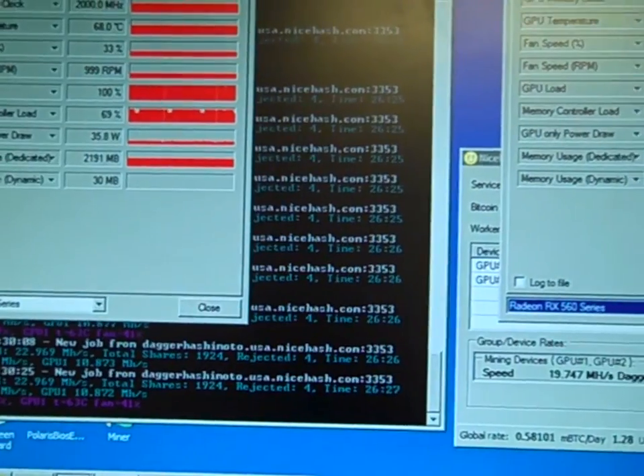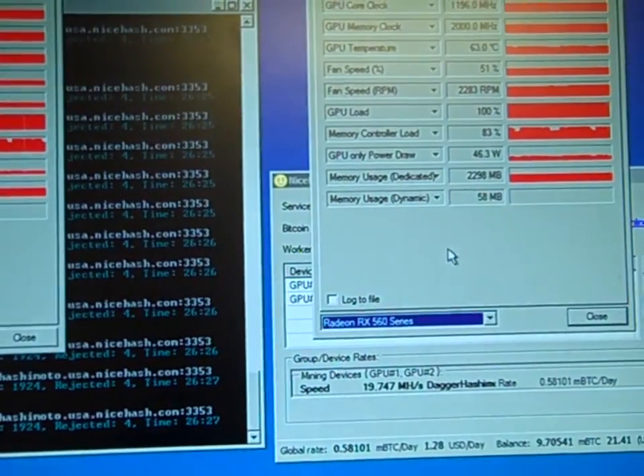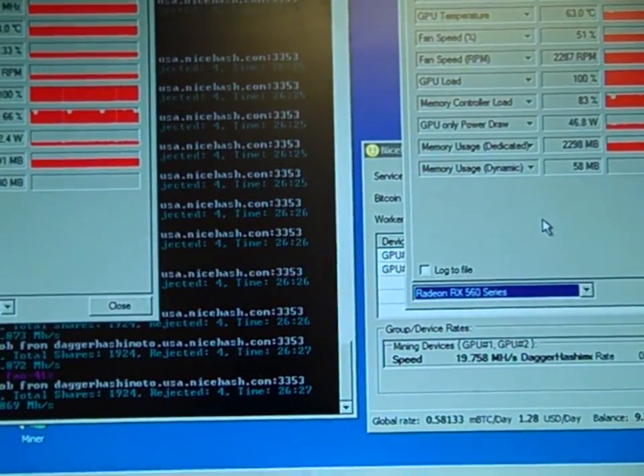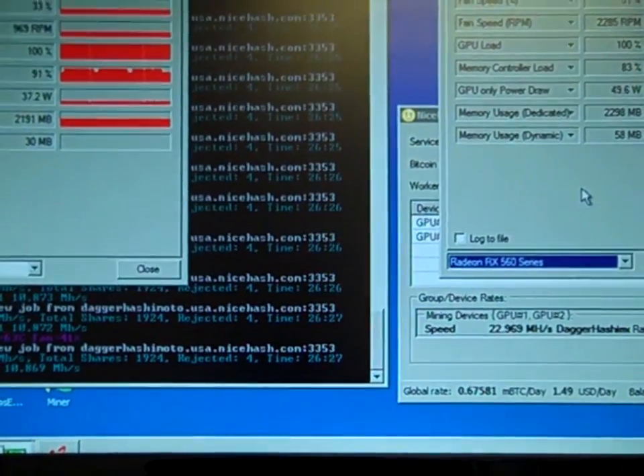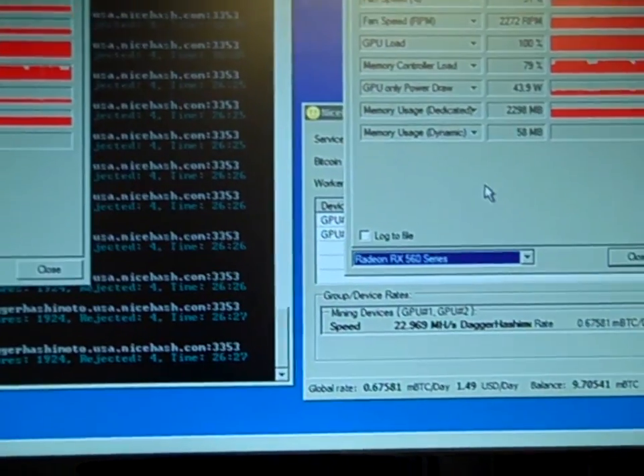It's because, just as a side project, we strip apart computers and refurbish them, sell off the parts — you know, whatever. If it's slow at the shop, I'll just build a desktop, post it on Facebook or something, Craigslist. Actually makes pretty good money.